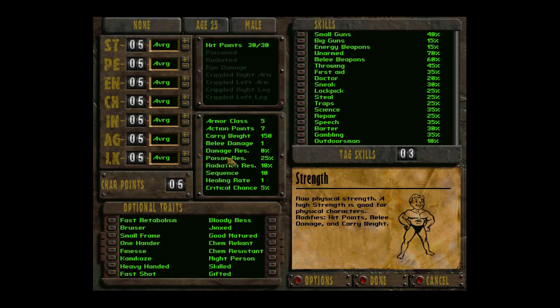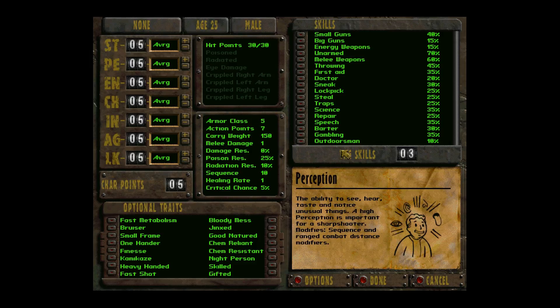I'll give you an in-detail rundown of the different stats and abilities. It runs on a d10 system — more like a d20 system really, done in percentages. You have five points to assign initially to your stats; they all start at five. Strength impacts your hit points, melee damage, and carry weight. Some weapons also have a strength requirement. Perception is your ability to hear, taste, and notice unusual things — necessary for ranged builds — and it also affects sequence, which is your initiative in combat.